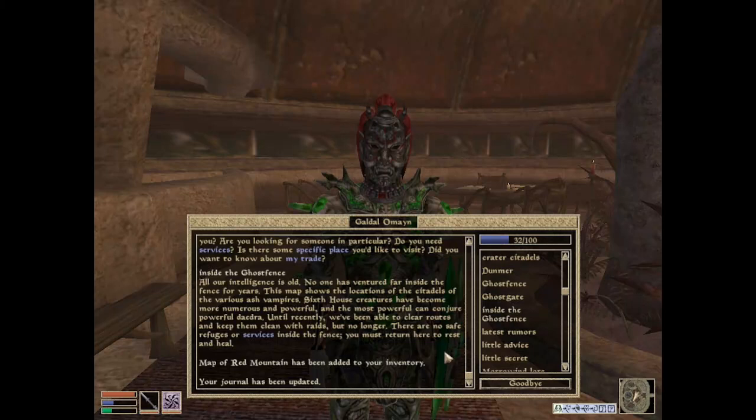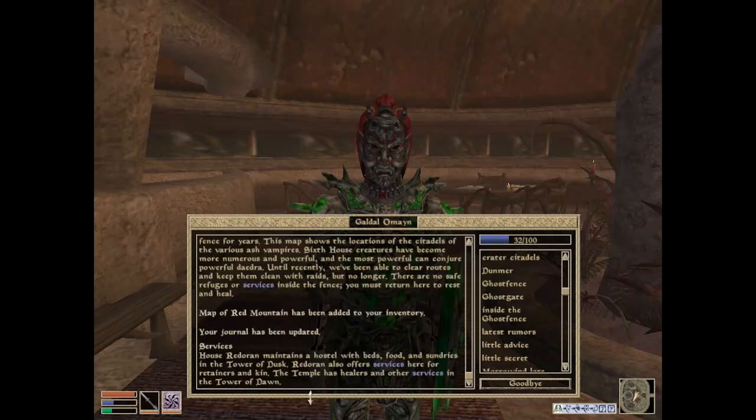Sixth house creatures have become more numerous and powerful, and the most powerful can conjure powerful Daedra. Until recently, we've been able to clear routes and keep them clean with raids, but no longer. There are no safe refuges or surfaces inside the fence. You must return here to rest and heal. I was given a map of Red Mountain. House Redoran maintains a hostel with beds, food, and sundries in the Tower of Dusk. Temple has healers and other services in the Tower of Dawn.